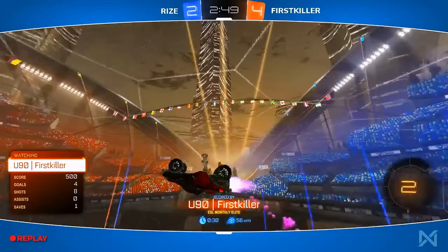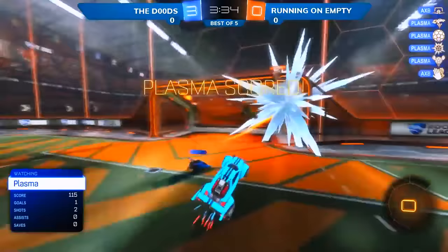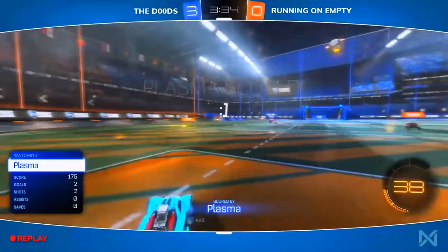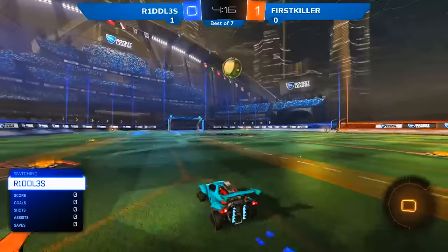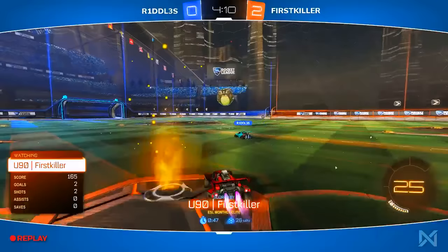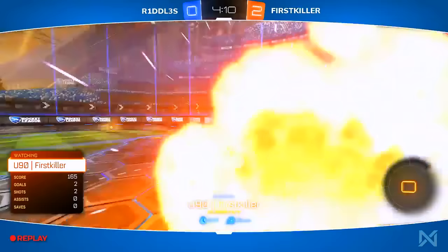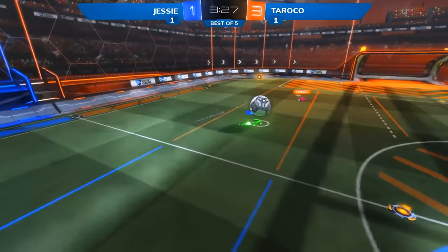That well-rounded game has been set up by a combination of direct passing — AXB to Plasma — with a ton of space. Riddles is set up in the offensive zone, dug in pretty deep, but not anymore. First Killer is going to get onto this and gets the demo as well — as clinical a blow-and-go as you'll ever see. Riddles was expecting to get a little save off the slow bounce. Jesse does so well and finds it at the 32nd second mark — does it again. You're not allowed to do that, Jesse!